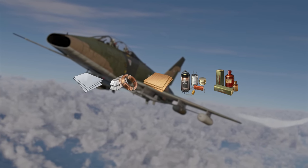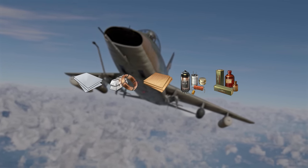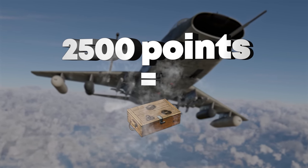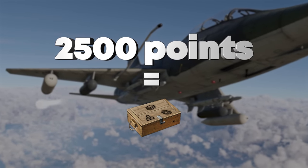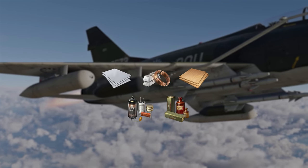Materials are a basic resource that are used to assemble missile parts. You get materials by earning points in battles. For every 2,500 points, you receive a resource box, and every resource box contains 3 to 5 materials, sometimes even 10.